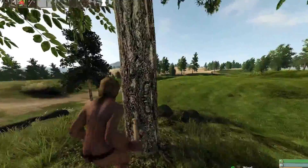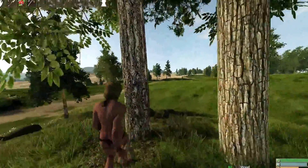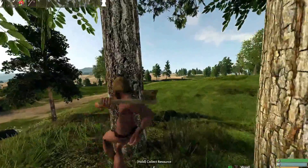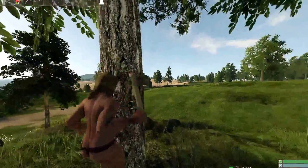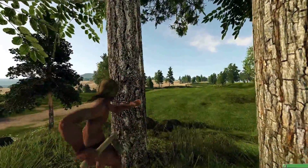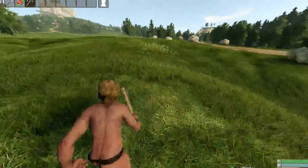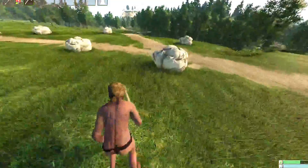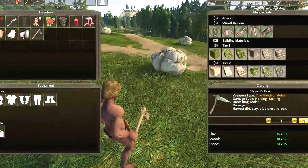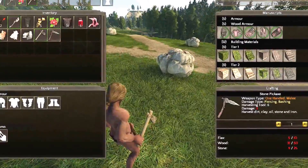Now as you may have noticed, I'm swinging differently than the first time. There are three basic attacks: left click mouse, scroll wheel back, and scroll wheel forward. The scroll wheel forward is really good if you're trying to get small animals — you can kind of just stab them, get right behind them and stab them. Now I have enough to make my stone pickaxe, so let's go ahead and make it.